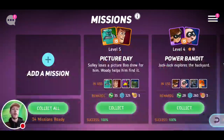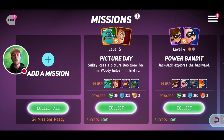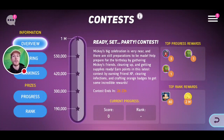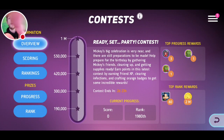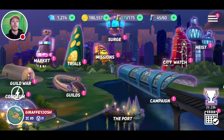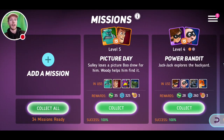I've got 34 missions ready to collect and I'm on zero right now. This is no cheating, no nothing — this is just being tactical, this is just knowing how the game works. You can see I'm on zero, so I'm going to go into missions and collect.